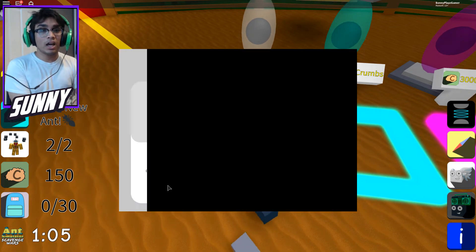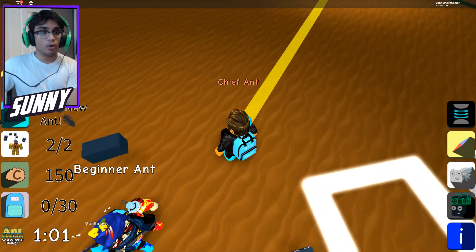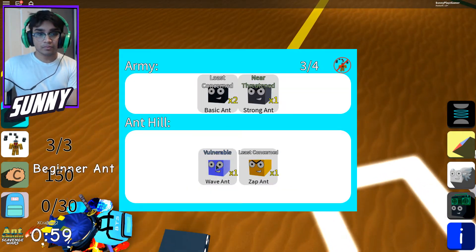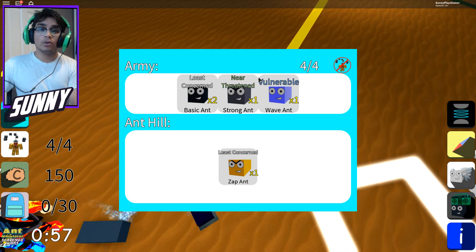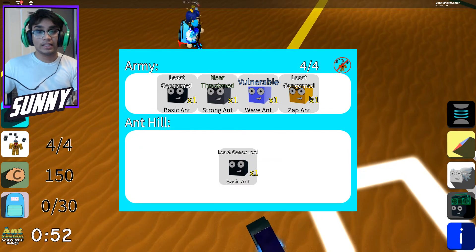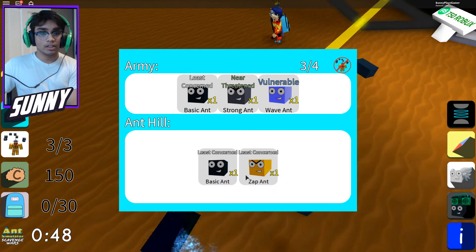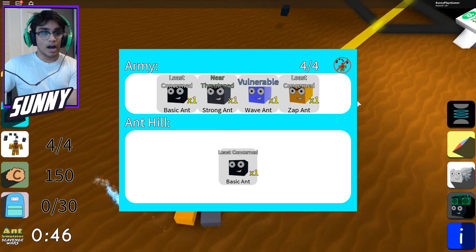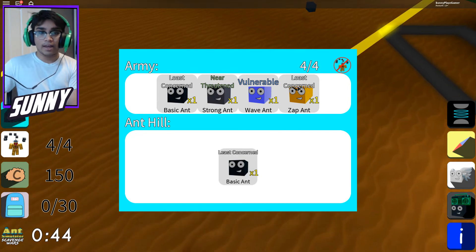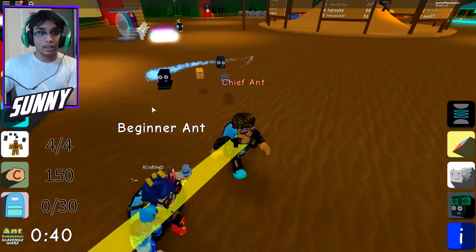I don't know how many you can equip at once, but hopefully it's like Bee Swarm where you can equip a lot. Let's go over here — okay, it says right here you can equip four. So let's take out one of the basic ants and get the zap ant. Oh, that's actually pretty lit! I'm not sure if there are stats for these — I don't know how to see them currently. But either way, we already have four ants — look at that ant!